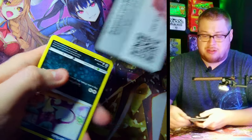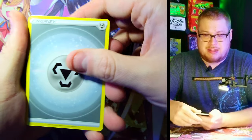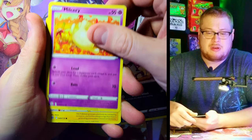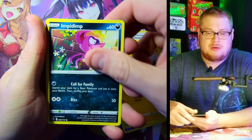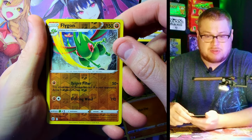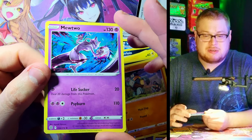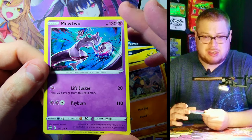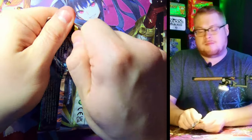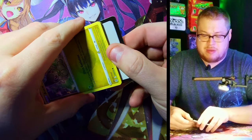Let's see what our first Trainer Gallery will be. We got Exeggutor, Hunting Gloves, Weedle, Purrloin, Mismagius, Jynx, Impidimp, Golett — reverse Flygon, very nice — and a Mewtwo! I didn't know Mewtwo was in this just as a regular rare. That's going to look sick in a reverse holo and as a holo. That's going to look really nice.